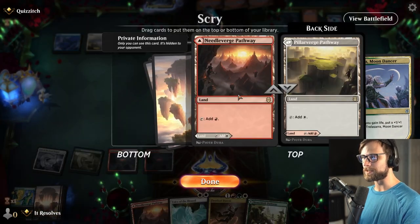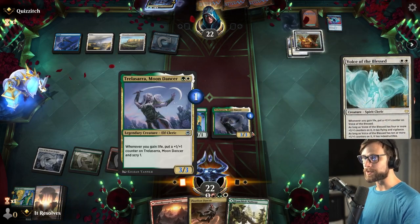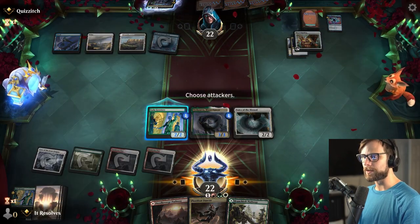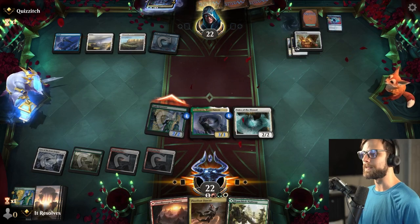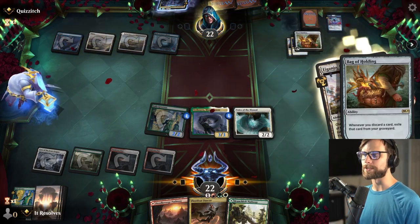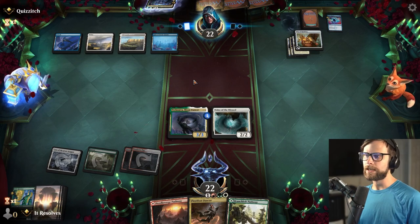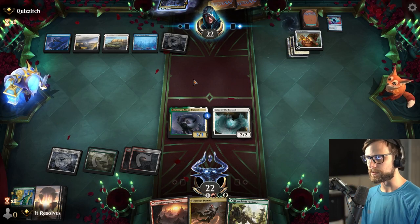We're going to gain some life and go ahead and Scry — I actually do want to throw that on the bottom. Then we will try for the Voice of the Blessed. That worked, a little surprising. I'm going to go for the counter here. One of the things to note about this deck is it's not actually a tremendously expensive deck — we top out at five, and we're actually already going to be at five on the upcoming turn, so I'm not tremendously worried. That's a little annoying that they had the Seed of the Empire there to deal with the attack, but we'll be able to trigger with the Fleetfoot Dancer's Lifelink side.